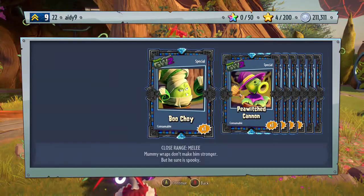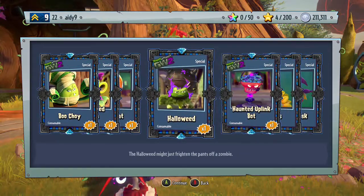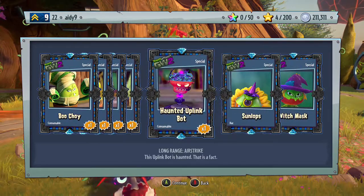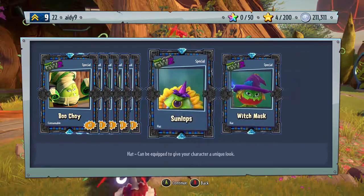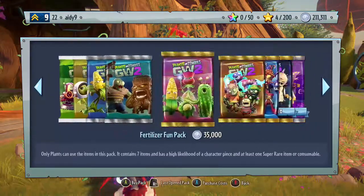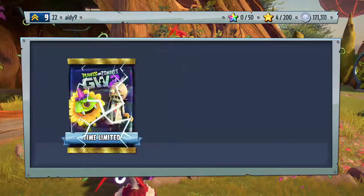Nice! So we got the Boo Choy, P Witch Cannon, Jack of Coat, Halloweed, Haunted Uplink Bot, Sunflops, and the Witch Mask — that looks pretty cool. All right, let's open another one and see if we get any more customizations, or if we have them all.